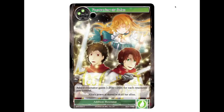The last card for today is Protection of Alice. It is a two-green addition resonator. The resonator it's added to gains +2/+2 for each resonator you control, so bare minimum it's a +2/+2, but it just gets infinitely better the more resonators you control. Pretty cool card.